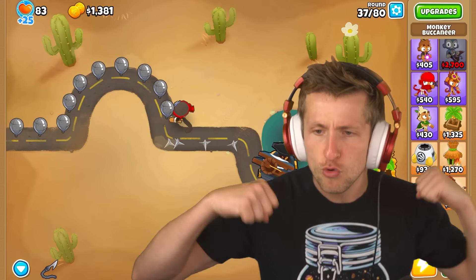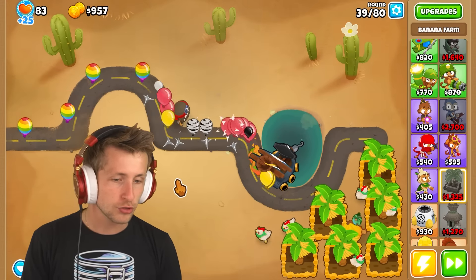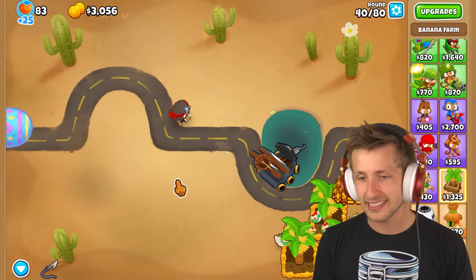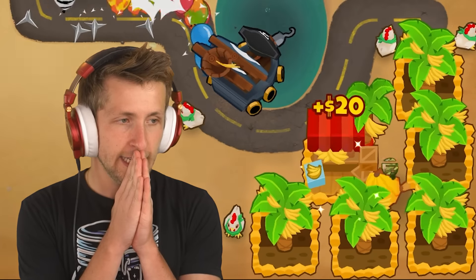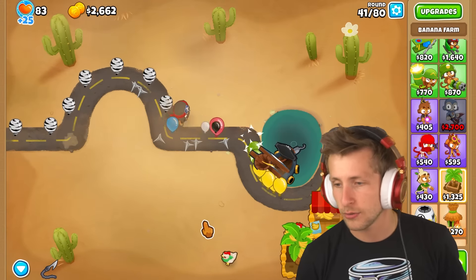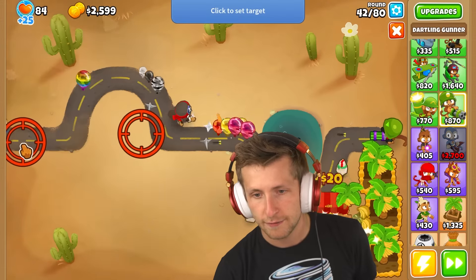We got our banana farms, we're chilling, and we've got a MOAB about to show up. I do not want to deal with a MOAB — that's not on my agenda. If I can get all of these to marketplaces, I think we're in business, but I think we also need to start getting ready. This is going to be our ray of doom. Faster barrel spin, focus firing, laser shock.